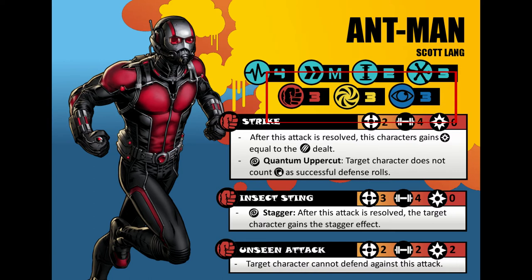So Ant-Man is pretty simple — he has 3's across the board. So when he's attacked, he would roll 3 defense dice. He has other powers that aid in that, but this is his basic stats. Now we get to start having a bit more fun.